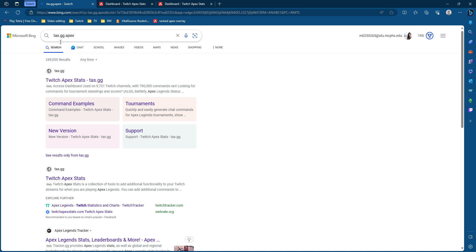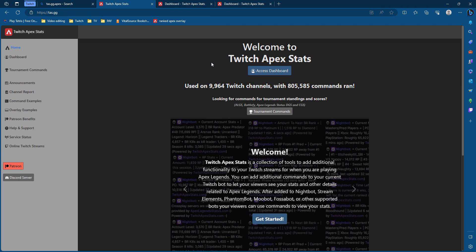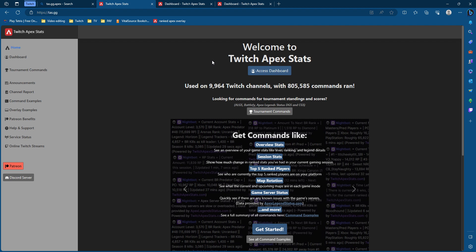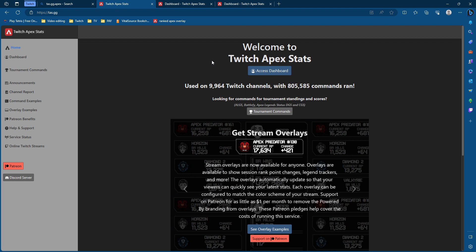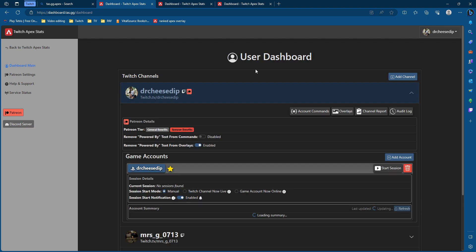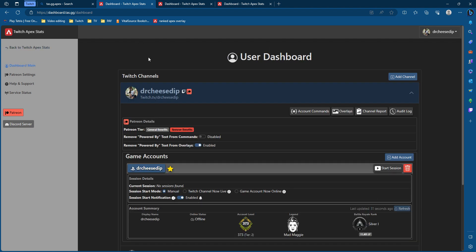You're first going to type in taz.gg.apex and click on this first link over here. It will prompt you to a screen that either asks you to register or log in. I've already registered and I'm already logged in, so I'm going to go ahead and press Access Dashboard — it's going to lead me to the user dashboard, or the dashboard main if you want to toggle that on the side tab.